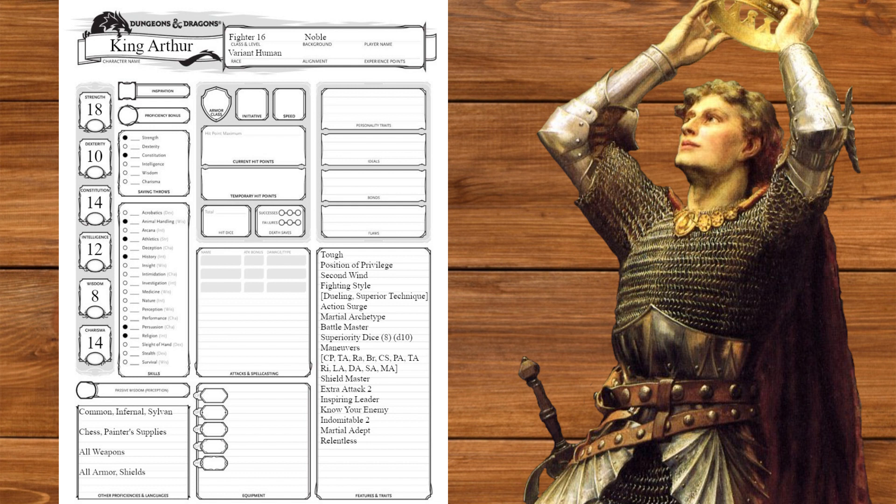At level 16, we'll get another ability score improvement which we'll put into charisma. At level 17, we'll get a second action surge and a third indomitable, and at level 18, we'll get d12 superiority dice. At level 19, we'll get one last ability score improvement which will cap our strength, and at level 20, we'll get another extra attack. Now that we're level 20, we finally have our modifiers.